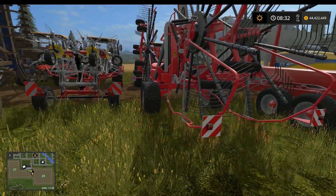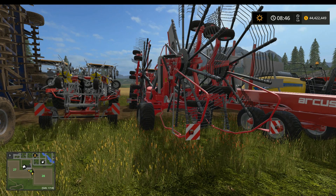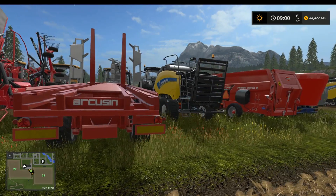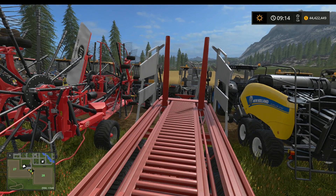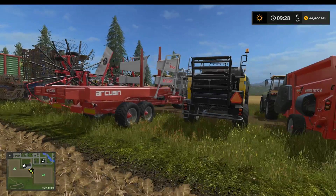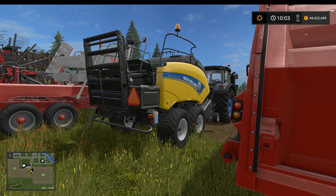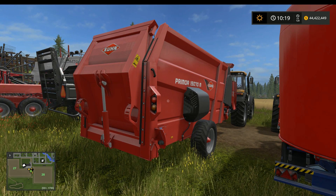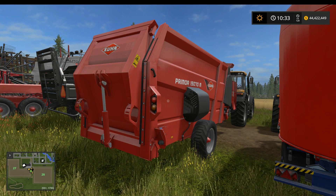Next in line is a wind rower - this is not a necessity, but when it comes to tedding the grass you'll be a whole lot faster picking up. It is not a necessity though. This is a hay bale trailer - it will pick up hay, straw, grass, or whatever bales you're making. Next piece of machinery is a baler to make the bales. Not a necessity but it makes things a lot easier if you can afford one.